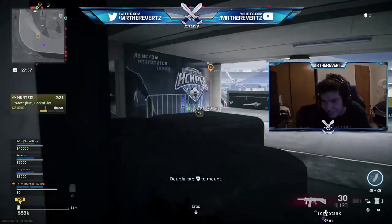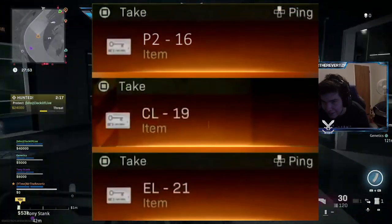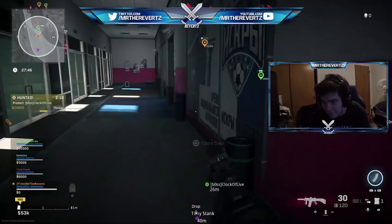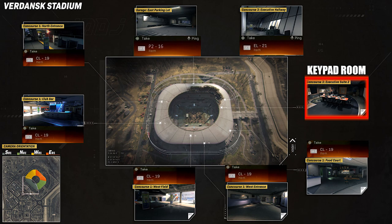The three key cards you want to find are the P216, the CL19, and the EL21 — all of which can only be found by ground loot; you cannot find them by opening chests. These key cards can spawn in the parking garage, inside the stadium itself in the middle section, the concord level, or the very top which is the executive level. Usually the cards spawn in the location of each corresponding room, although sometimes you may find the executive level card in the concord level.